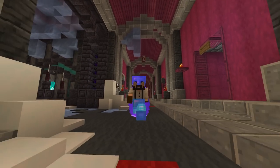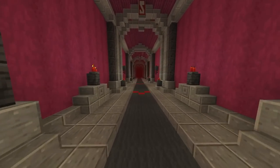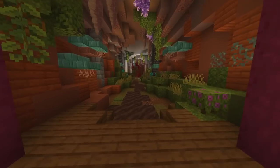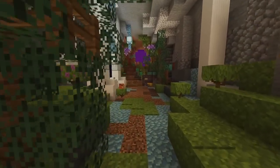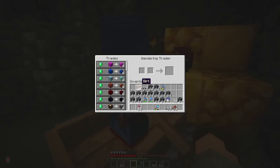Hey guys, welcome back to another episode of Minecraft from the Hermitcraft server. I'm going down Impulse's tunnel here. The word on the street has reached Impulse and he has trapped a wandering trader for me. I hope it hasn't despawned yet. He trapped it in the nether — there was nobody in the nether to load or unload it. Oh, there it is. Perfect.